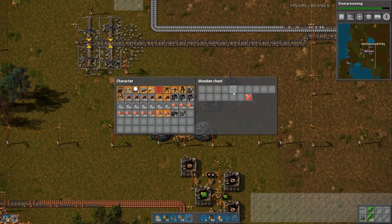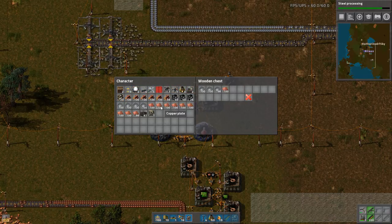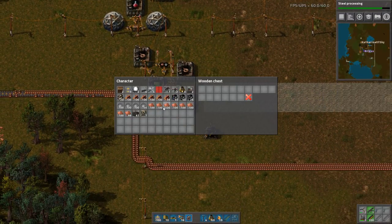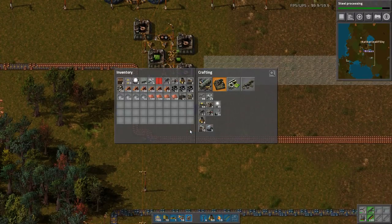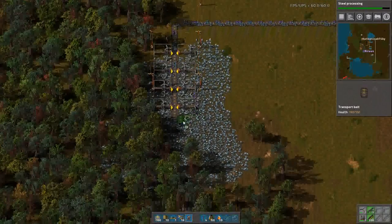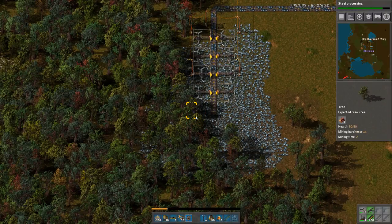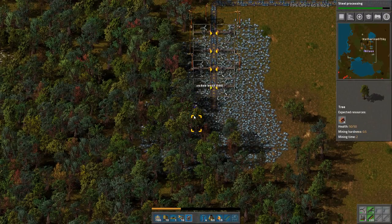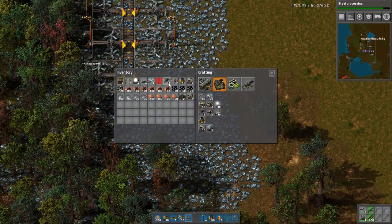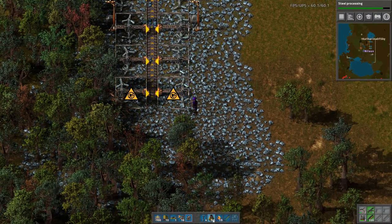I just put my entire inventory into a random chest. Okay, so my plan for this episode is to build some steel because we need it for our piercing ammo. As soon as we have the steel up and running, I might have to start the furnace thing. That sounds like a good plan. I'm hoping that the science will complete soon-ish so we can get that sorted.